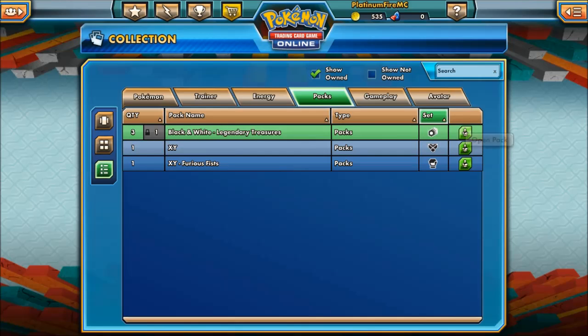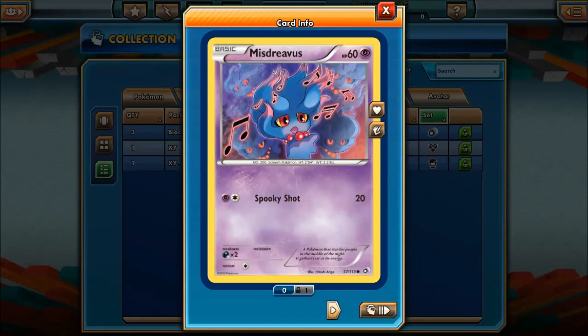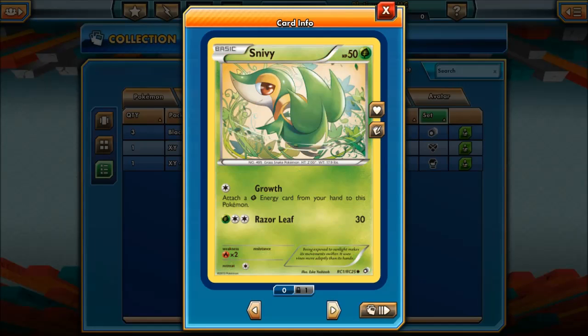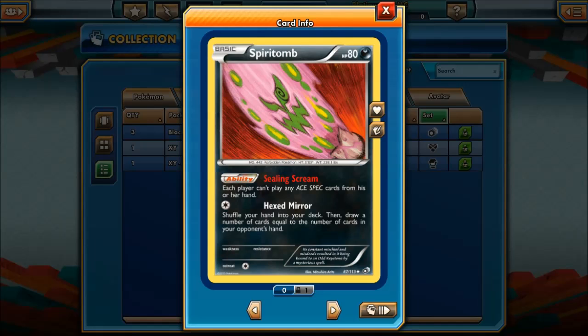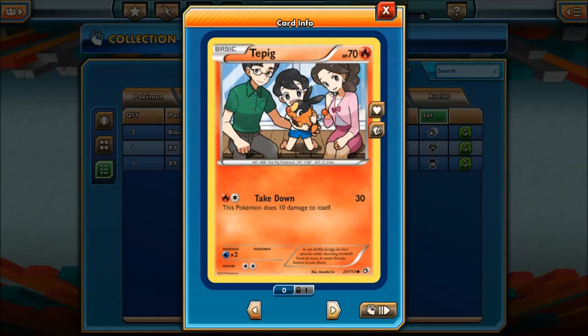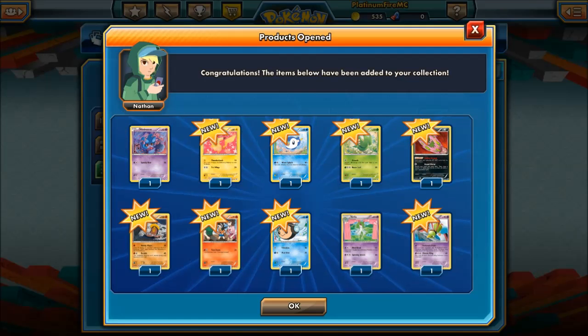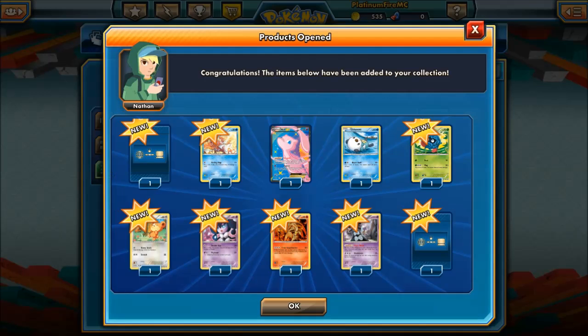One more pack here — we got Mr Mime, Eevee, Pikachu, Piplup, Snivy — we got all of the starters! Spiritomb — each player can't use an ACE SPEC — whoa, that's harsh! There's a Stun Fist card — what is that art? I don't even know. Tepig, Team Plasma Purrloin — that's the last one, fair enough.